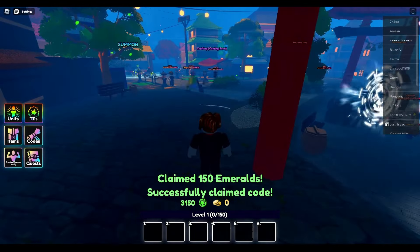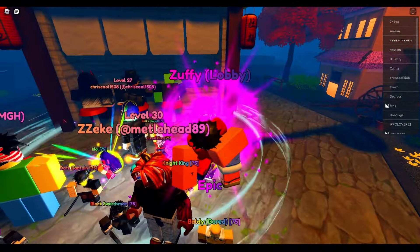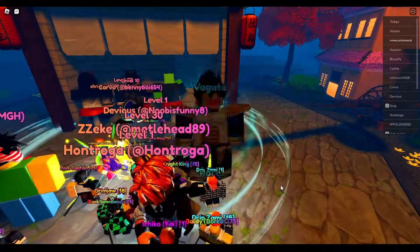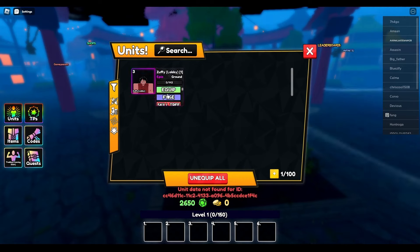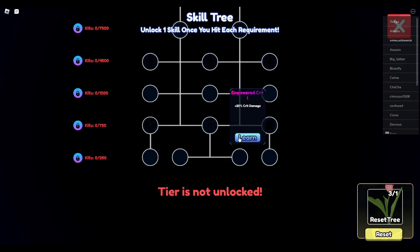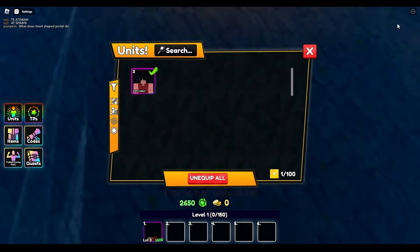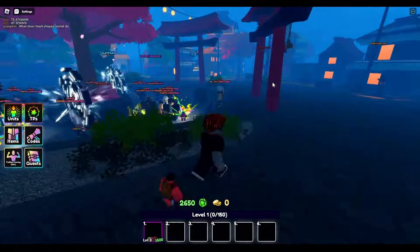I played a little bit on my first account — used the codes, tried to do some summons, and last time I got a very good unit. I didn't want to spend too many gems because Genos was in the banner, and apparently Genos is absolutely awful. You want units like Gojo or Sakuna, so I completely ignored the banner after just doing one 10-summon.